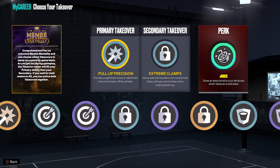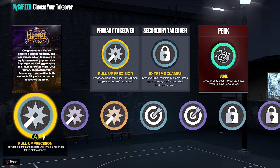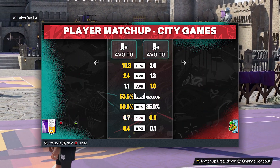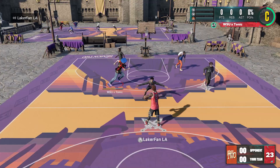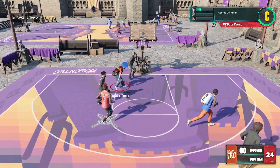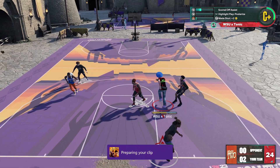Overall, would I recommend having Chase Down Artist on your build? I absolutely would. I think putting it on bronze is not enough anymore. I got a nice contact dunk right here — that was a standing contact dunk, but it's almost like I was moving while doing it. This gameplay is just some background for you guys while I talk.